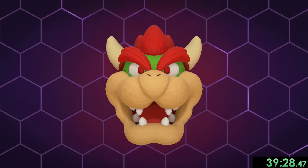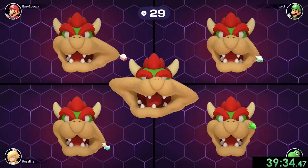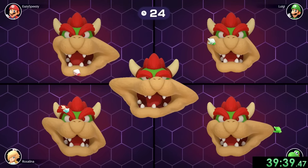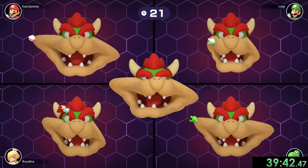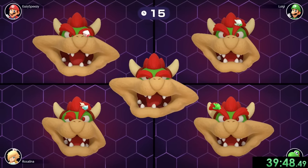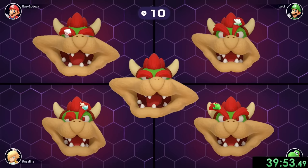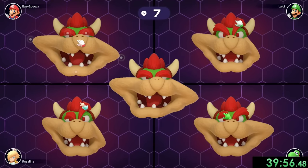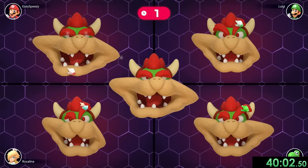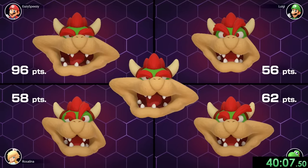Next up is Facelift where we have to distort Bowser's face to look like the example. We have six different limbs that we can move. First I'm going to move his right cheek to about there, then move his jaw over a little bit to the left, then also this cheek. We do his nose, then we're going to do his eyebrows. I'm using how much of his eyes are shown to help me with that. Finally we can move his jaw over a tiny bit more, and by far I definitely have the one that looks the most like the example, so obviously we're going to take home the win.